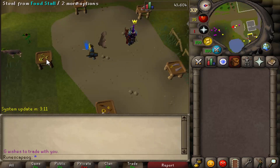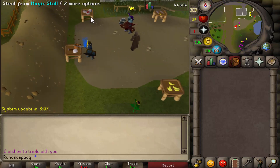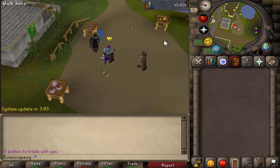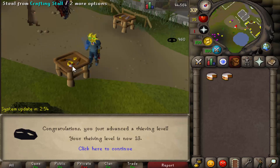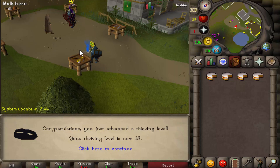To make your starting cash, head to the thieving stalls in the home area. There are multiple stalls in this thieving area and your goal is to grind them and build up as much cash as possible. Once you have some money, get a gear upgrade and then move on to bossing — that's your next progression step.